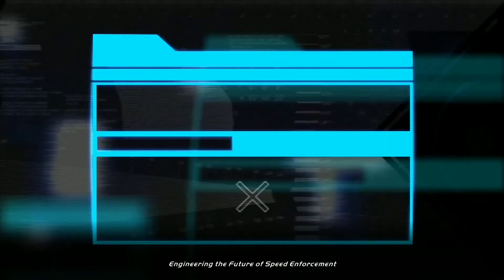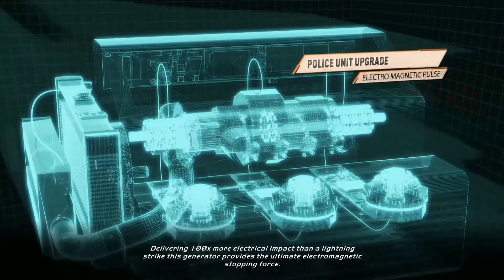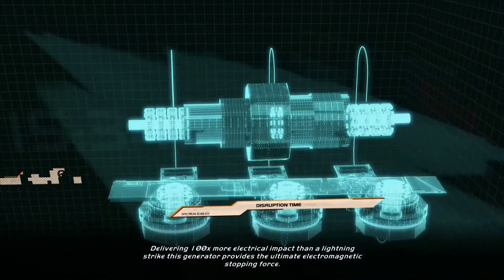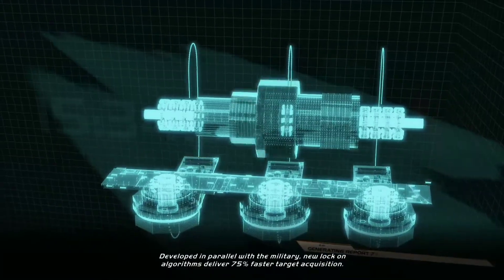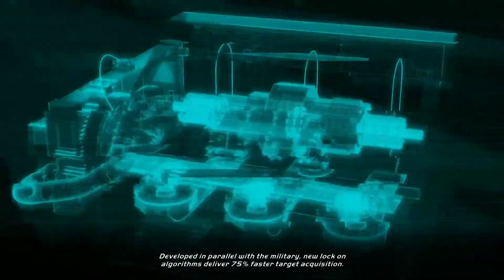Engineering the future of speed enforcement. Delivering 100 times more electrical impact than a lightning strike, this generator provides the ultimate electromagnetic stopping force. Developed in parallel with the military, new lock-on algorithms deliver 75% faster target acquisition.